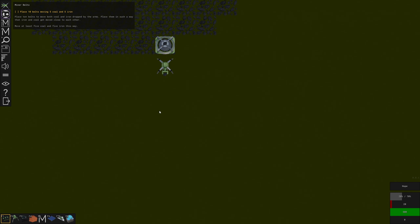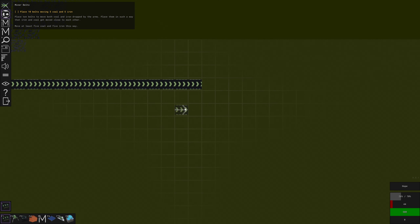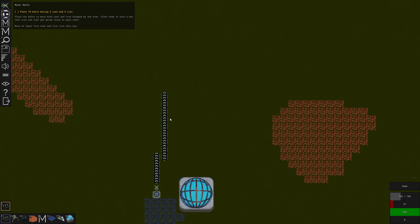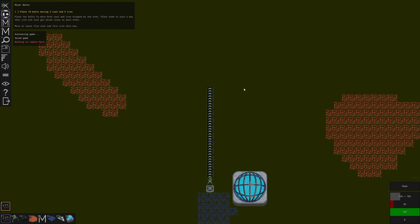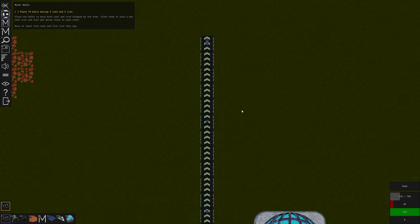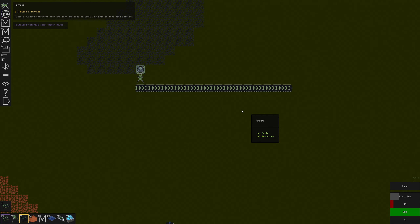Let's run this like so. Whoops — how do I delete things again? Right click is to copy... There we go, you just hold delete. Place ten belts to move coal and iron — move at least five coal and five iron. We should be getting there soon.